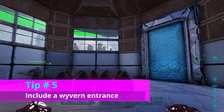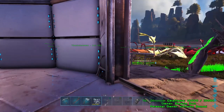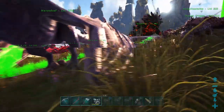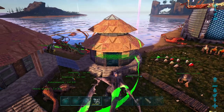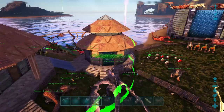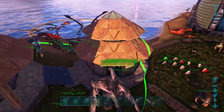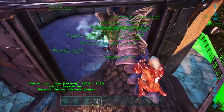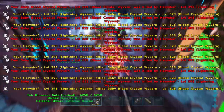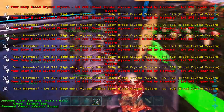Tip five is to include a space where you can have a wyvern — in particular a lightning wyvern. The reason for this is that if you want to get really efficient at murdering all of your baby dinosaurs, the easiest way to do this is to have a lightning wyvern take care of them.